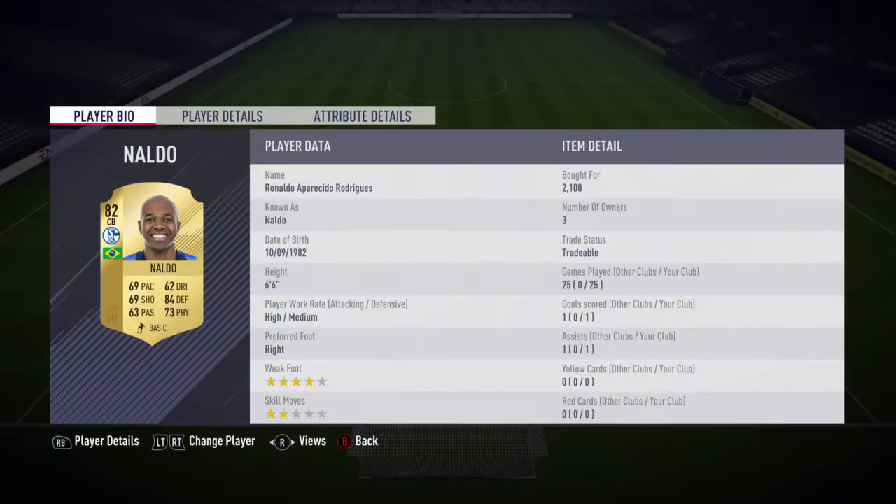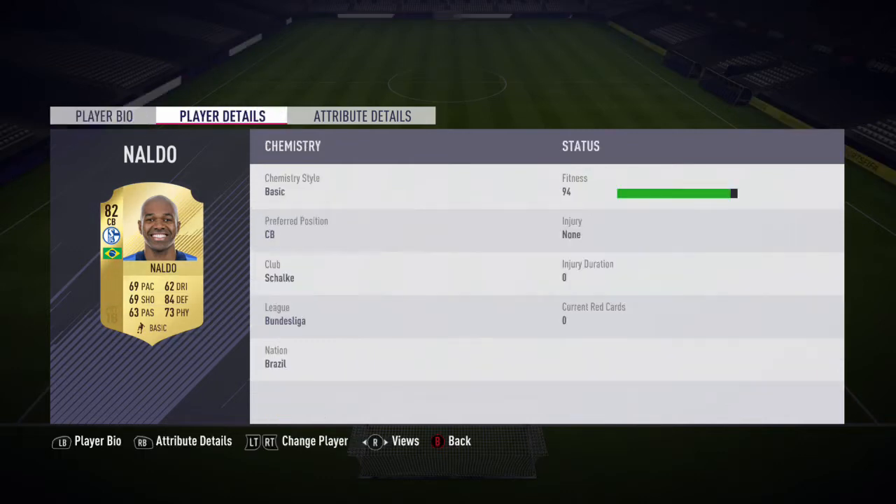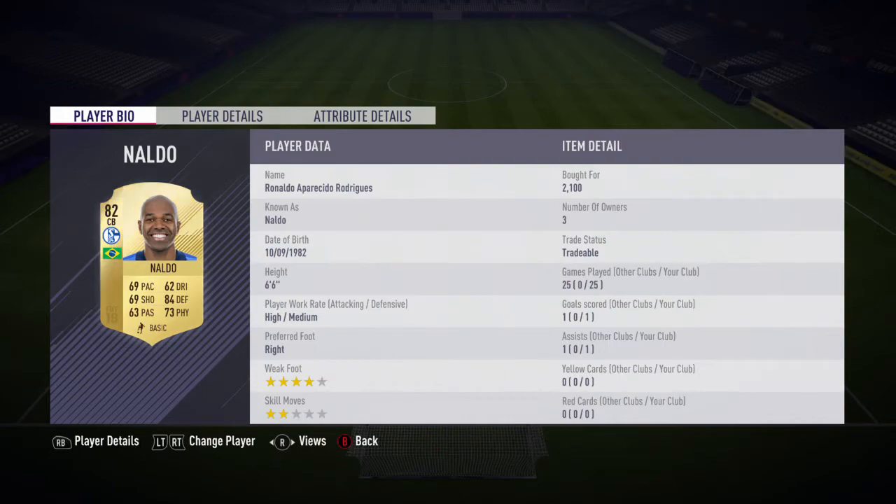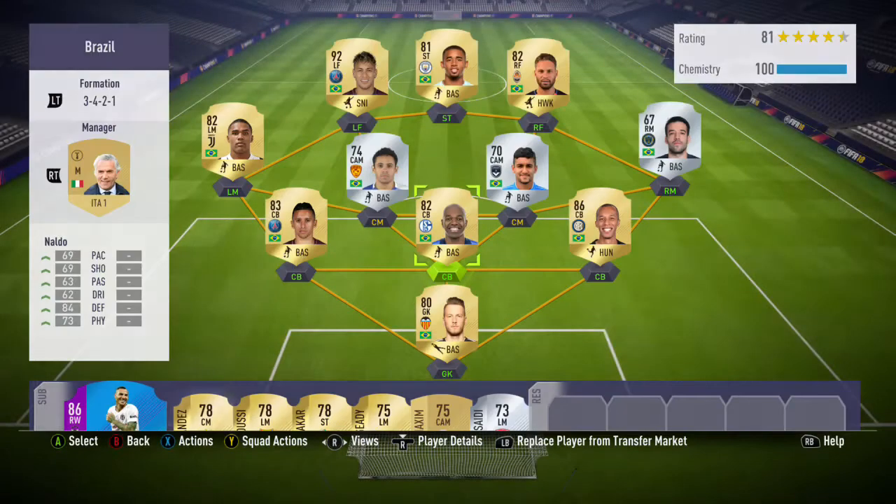Moving to the central centre-back, we have Naldo. Just like Miranda, this guy is an absolute tank. He has 69 pace and 69 shooting, which is really good for a defender, especially 69 shooting. You will see from the clips later, we score a few nice long shots. He has 84 defending and only 73 physical. Looking at his in-game stats, the only thing that really lets him down is his jumping and stamina slightly, but his strength and defending is really good. I actually found him to be the best centre-back out of the three defenders in this team.